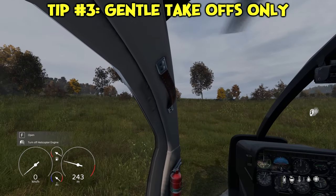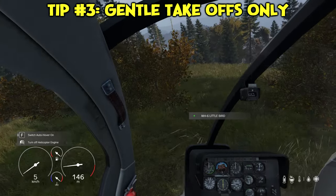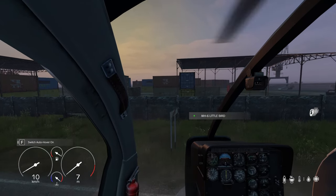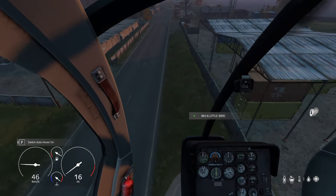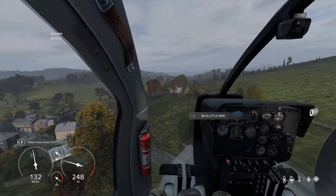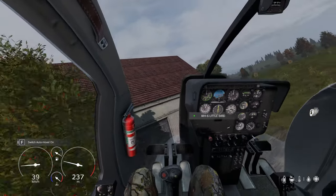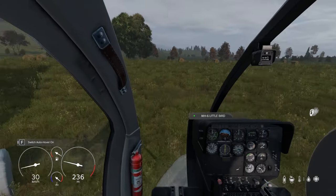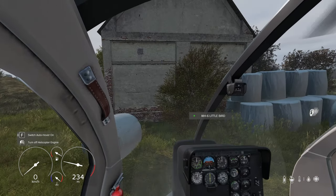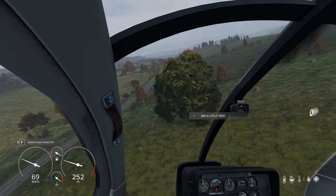Three: do not over-pitch during takeoff. The controls are very, very sensitive — if you over-pitch, you'll simply plummet right into the ground. Make sure you give yourself enough space to gain altitude first and then begin pitching. In Arma 3 you can sometimes get away with those aggressive takeoffs where you burn a bit into the ground — you can't really do that here. On multiplayer, it's just not worth the risk.